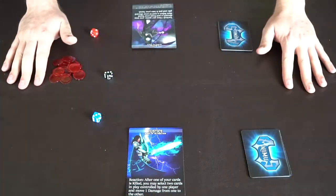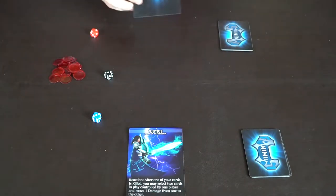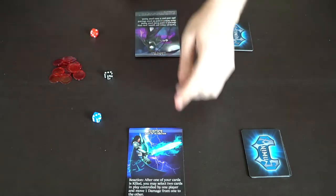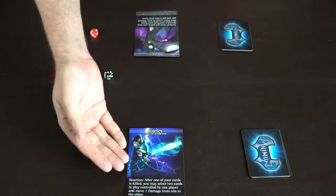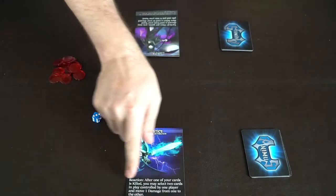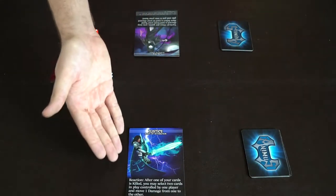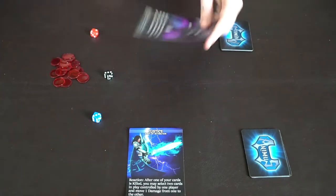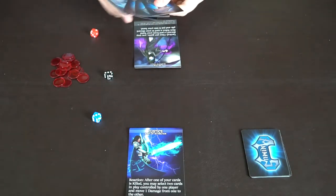We've finished drafting and each have our unique decks and entities placed face up. This entity says: reaction — after one of your cards is killed, you can select two cards in play controlled by one player and move one damage from one to the other. The other is a tactical card: once per game, discard a card from your hand and put a card from your discard pile into your hand.